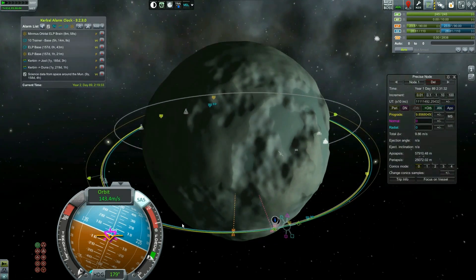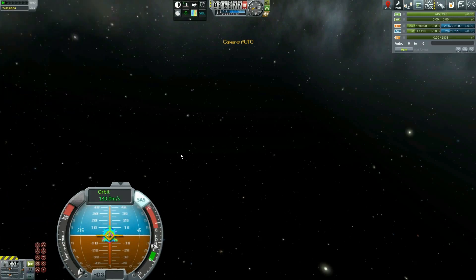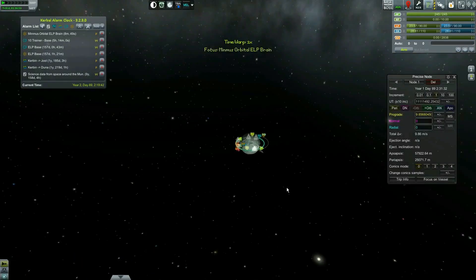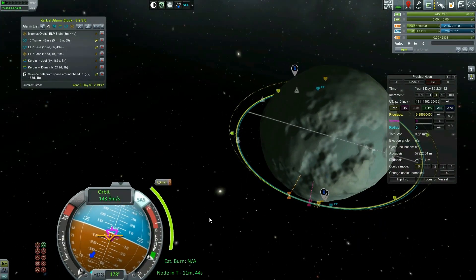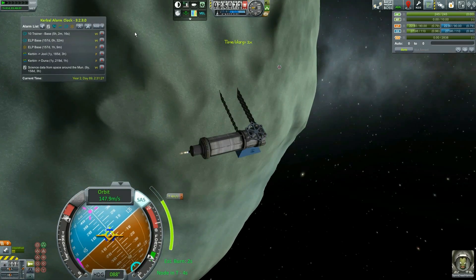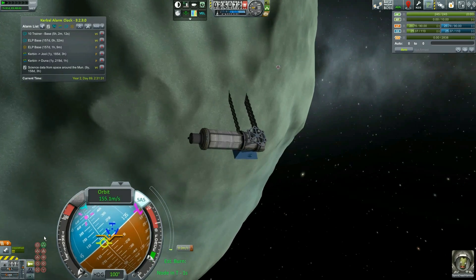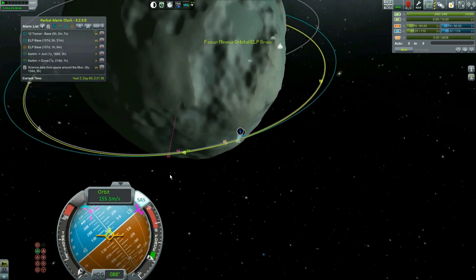It's bothering me that I don't see the maneuver node stuff, so I'm going to hit F5 and F9. That's disturbing — I apparently just crashed the game. I'll be back. Through the magic of magic, just quitting and restarting the game worked. Let's go ahead and name our maneuver node here and do what should be a fairly short burn.